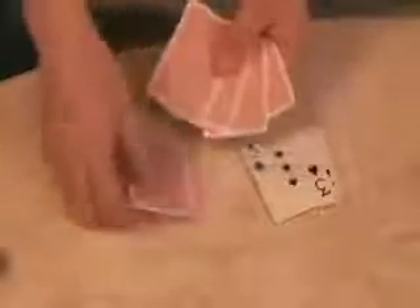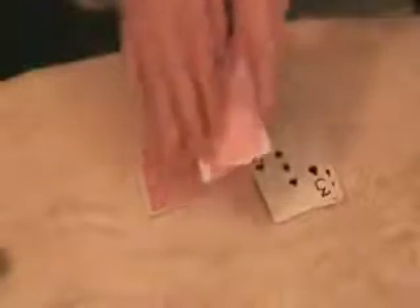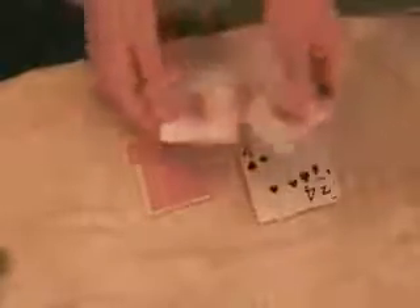Now I fan out the four jokers and take the four of spades and put that into the four position. Push it in, and put my hand over the deck, and all of a sudden bring the four of spades to the top of the deck — still having the four jokers in the other hand: one, two, three, four.